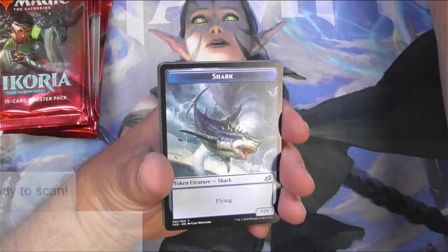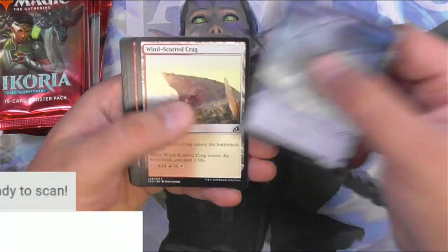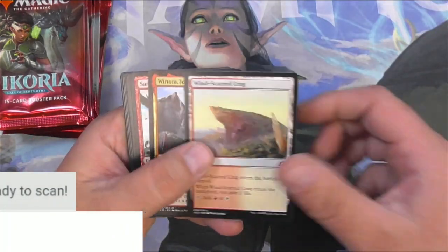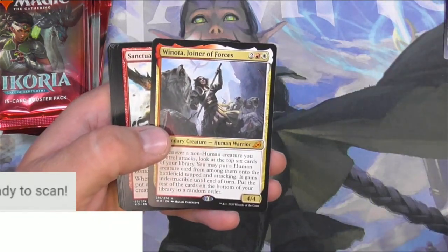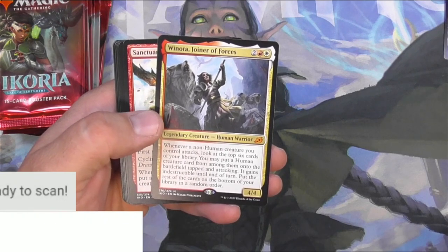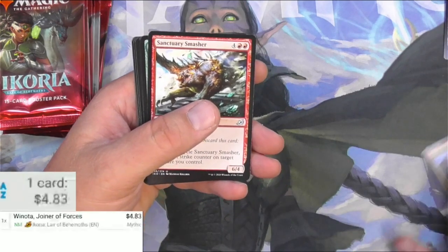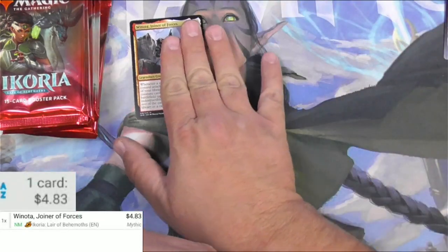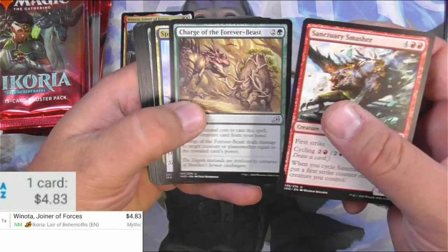There are probably some good cards out of here that I'd like to get for my collection. A shark token would be nice. Wynoda, Joiner of Forces, would also be nice — legendary creature, human warrior. You can use it to find other humans I believe. We'll be scanning that up, it's four dollars, it's a good first hit.